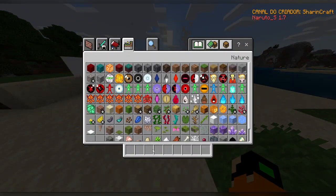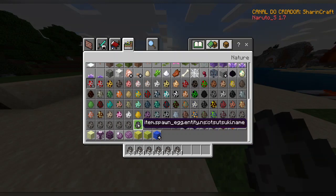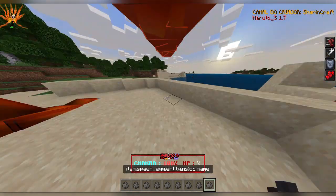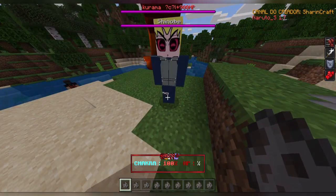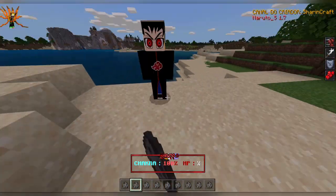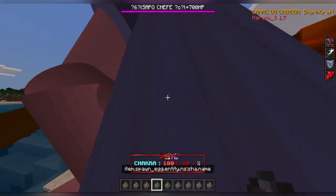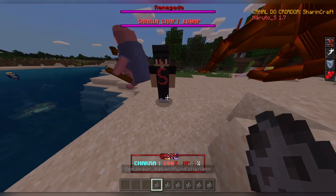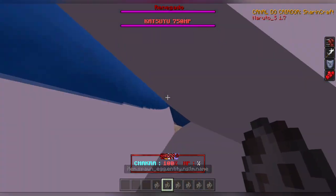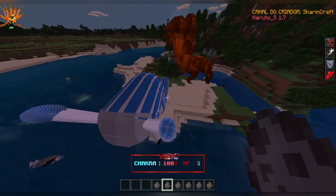I realized I haven't really looked at all the mobs this mod has to offer, so I'm going to do that now. All of them have Sharingan eyes — yes, they all have Sharingan eyes. Here's an Uchiha with the Sharingan. Oh look, Gamabunta! I've never seen him before in this mod. There's a lot of stuff I hadn't noticed.